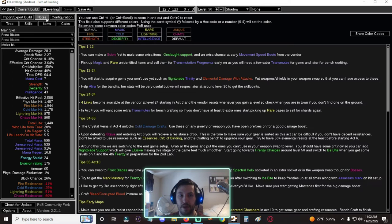One tip: make a Scion first to mule some extra items. Get the Onslaught support before your first side quest so you can have it from level 1. You'll also get a double chance at movement speed boots from the vendor. You should have extra scrolls to buy an iron ring, and make sure you have medium life and mana flasks — going into Brutus with a small life flask is not ideal. Pick up magic and rare unidentified items for transmutation fragments to buy gems early on, which mostly applies to League Start and Solo Selfbound.